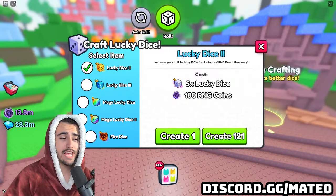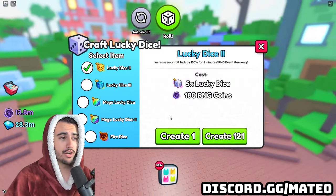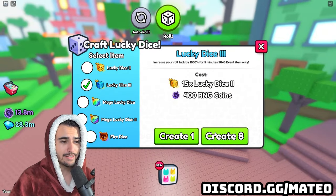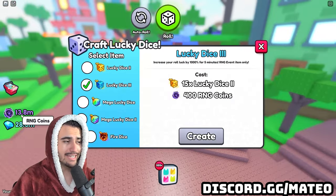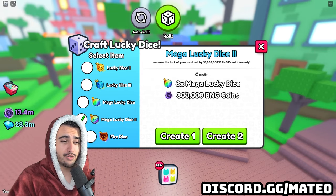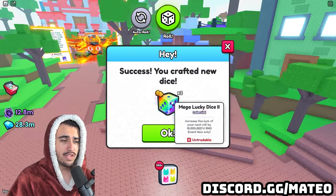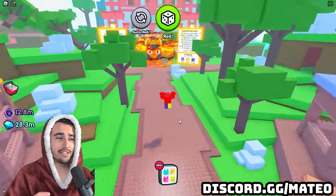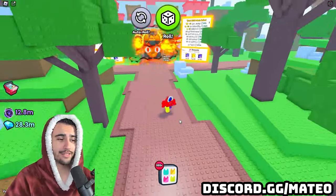Once you go ahead and actually AFK the merchant overnight, you're going to want to come over here and then craft up all your dice all the way up to these mega lucky dice twos. Just keep in mind that you're going to need a lot of RNG coins to actually craft these, so it's very important that you actually save up enough RNG coins. I've already crafted a few of these already, but that's how many dice I actually got from just the time of recording this video.